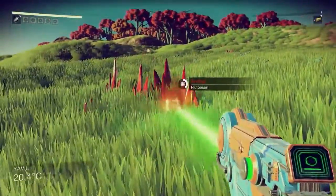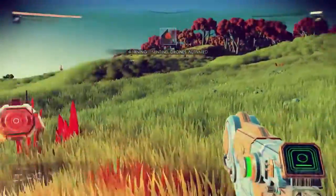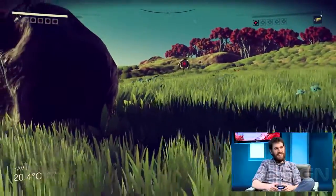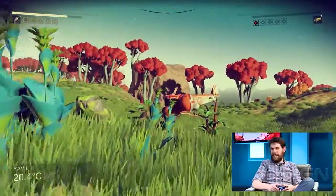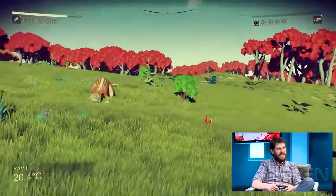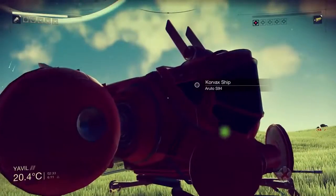So we can have another little look around. Titanium is relatively difficult to gather. And it looks like the Sentinels are not happy with you — you've done a little too much to their planet. So I'm going to get out of here. The stuff I need isn't on this planet, so I'm just going to run away out into space.